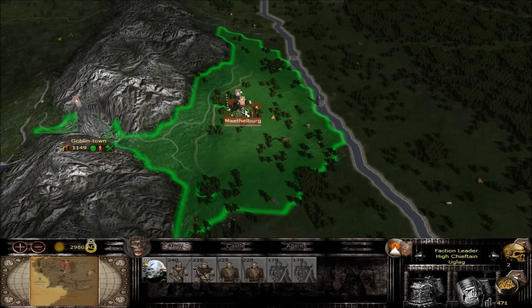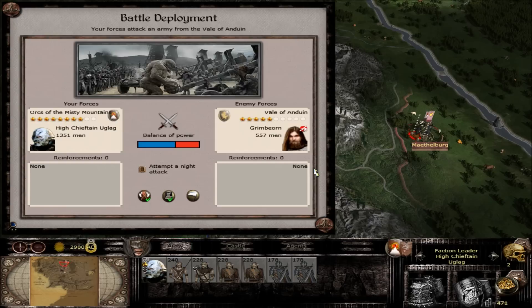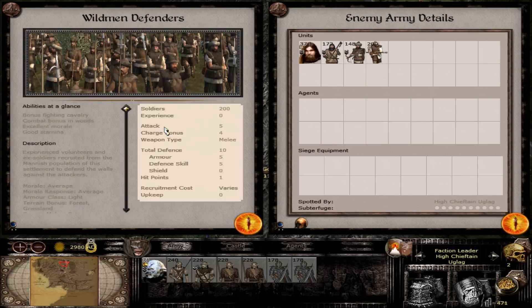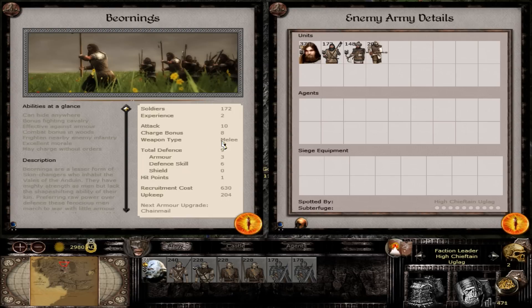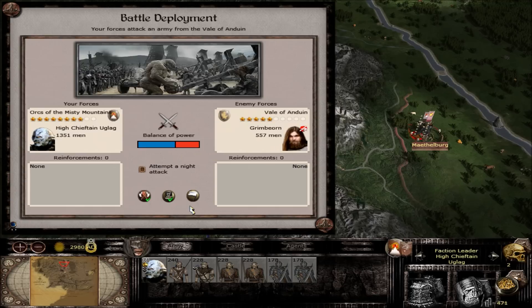Let's go ahead and deal with this fight right now. Should be able to take these guys out. He did get a wild man defender here - attack five, charge four, and some okay armor. He's got some woodman trackers too with a 4-4 attack and lightly armored. And Bjornings with a heavy attack, heavy charge, and lightly armored.